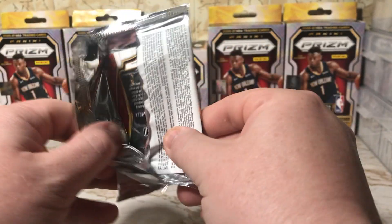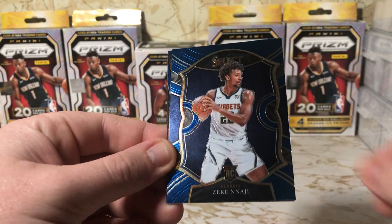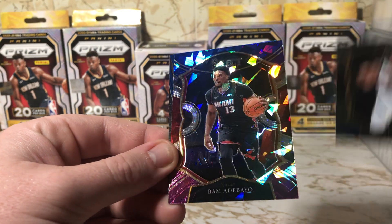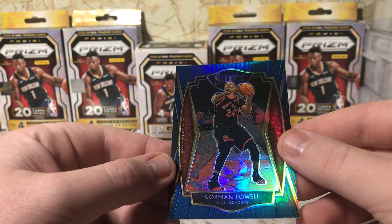Next pack. Got a Mervyn Begley, a Najee Zeke, a Bam, and a Norman Powell.